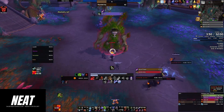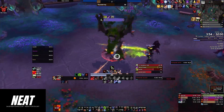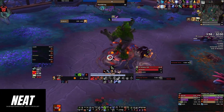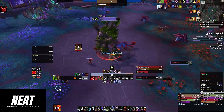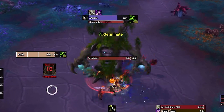The Overgrown Ancient boss in Algathar Academy is one tough cookie, with a range of abilities that can wipe out even the most experienced of players. But with the right strategy and tactics, you can take it down and move on to the final boss of the academy. Here are some of the Overgrown Ancient's most notable abilities and some tips on how to counter them.